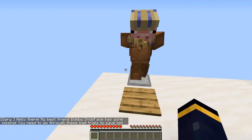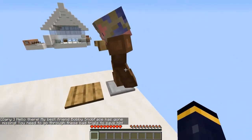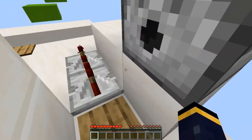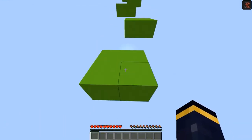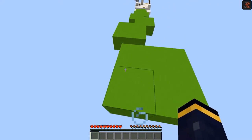That's Gary. 'Hello there, my best friend Bobby's face has gone missing. You need to go through these bad trials to save him.' So then we get put here. We get a systems potion. First, pressure plate checkpoint, and then we go through these trials, and this is where I'm up to.